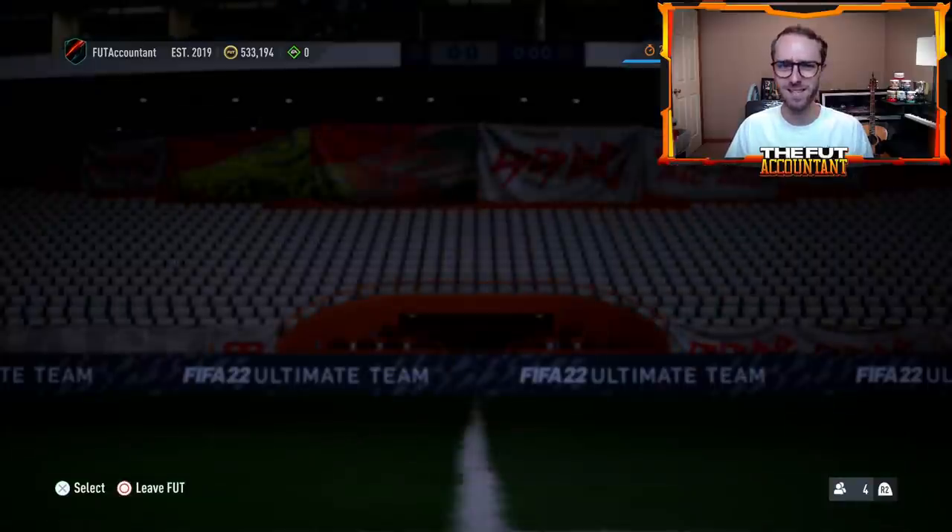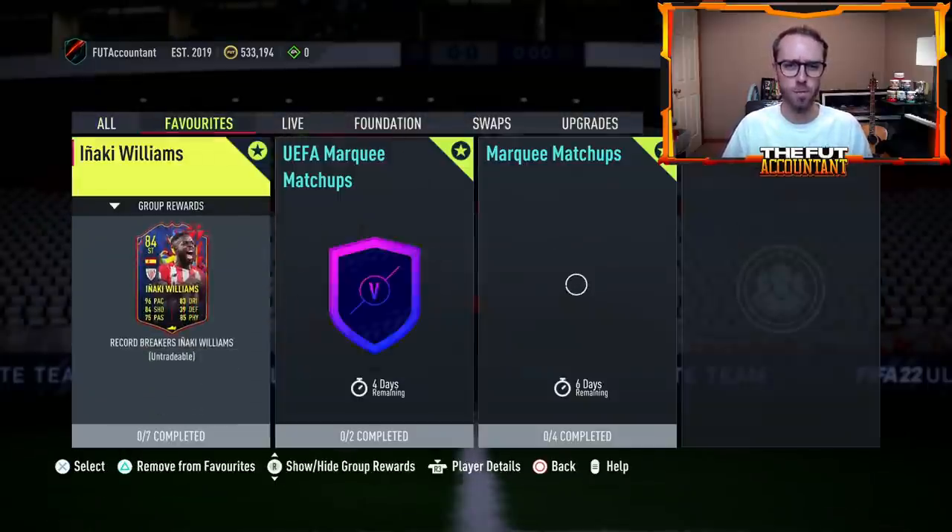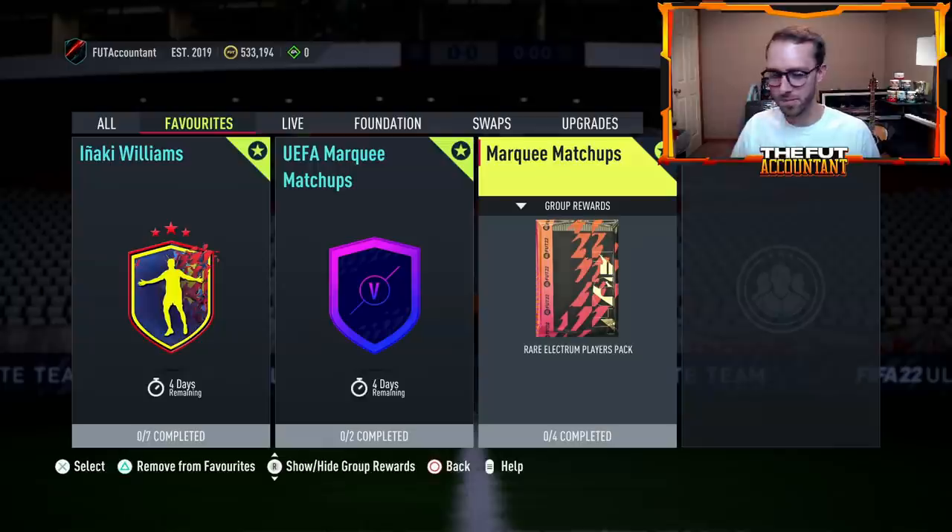Why Thursdays? Chemistry style and position change trading is so overpowered on Thursdays because of the marquee matchups SBC and the brand new Team of the Week. People get their rivals rewards, start playing games, and there's a lot of gameplay demand. Marquee matchups represent the first real supply after rewards for Team of the Week, creating a very interesting trading window.